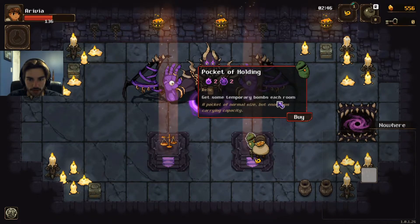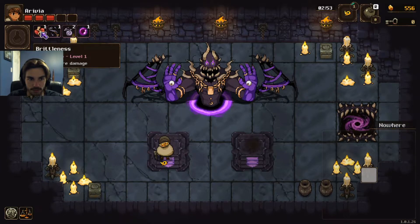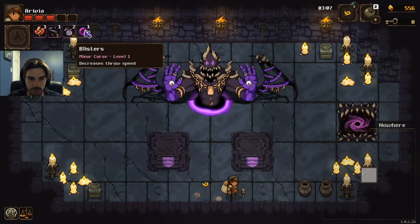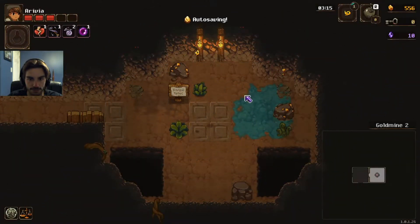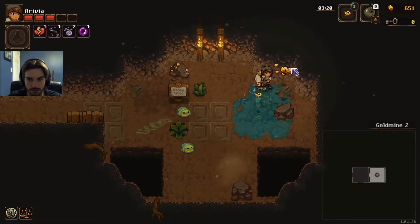It gave me minor curse level one. Receive more damage from brittleness — imbalance. Deal less throw damage — clumsiness. Lose more gold on death. And blisters — decrease throw speed. Just for balance. I don't know what our health is now. Do we only get like three hits? We had to pick one.